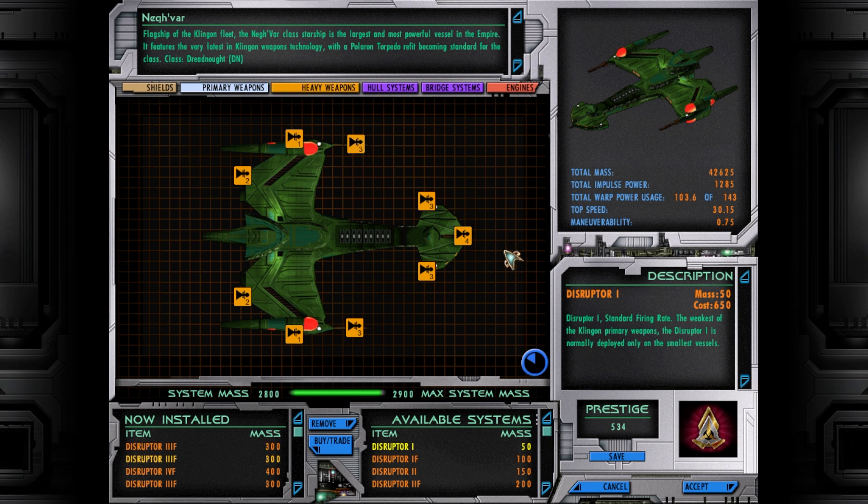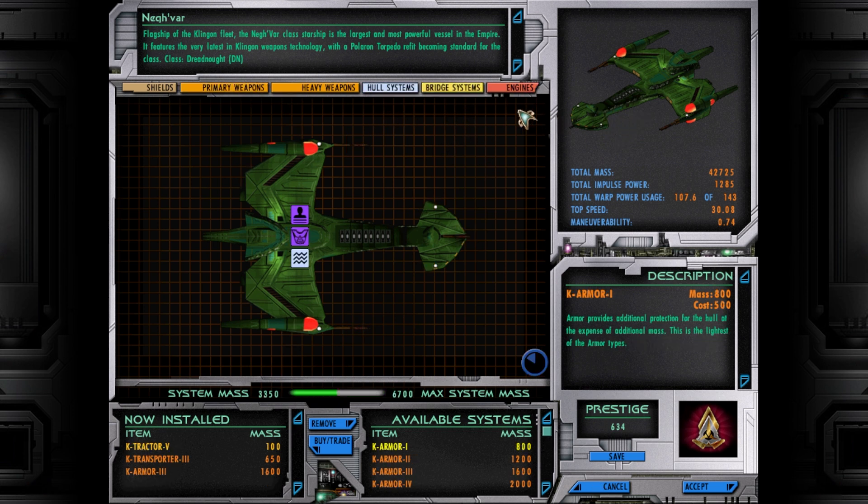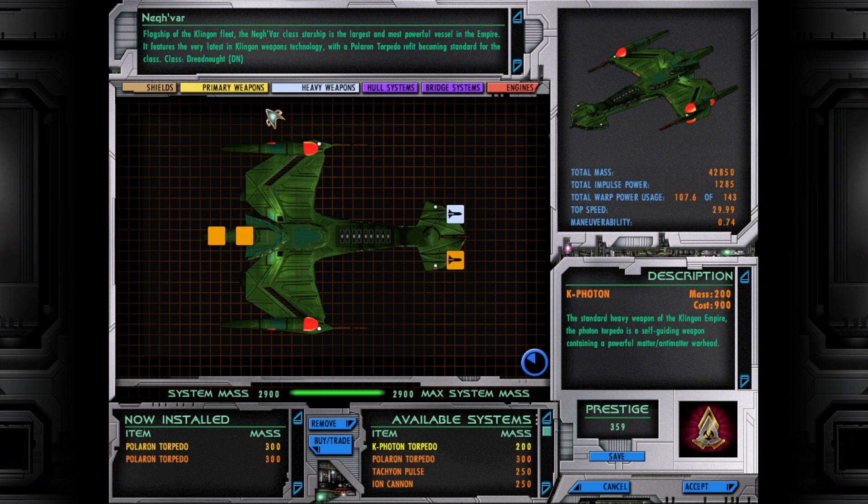Let's see what else we can do to get a little bit of an extra edge. I'm wondering, can we improve these to the mark fours? If we lower the rear weapons right down, can we get maybe five forward-facing? Yes — five forward-facing mark four disruptors, and two forward Polaron torpedoes. This thing is going to cut through the enemy like a bat'leth through butter. We've still got 600 prestige left. We can get a slightly better cloak. We haven't got much of a turning circle anymore, but when we are pointed at you we are a deadly vessel.